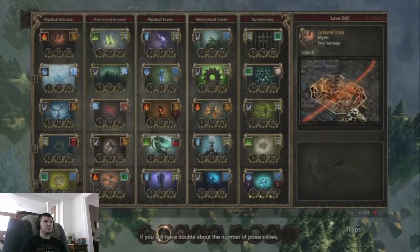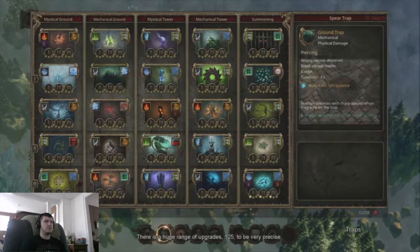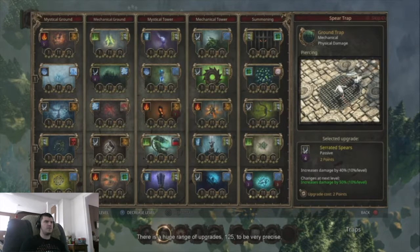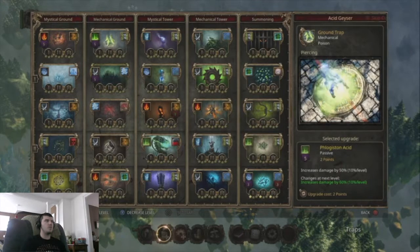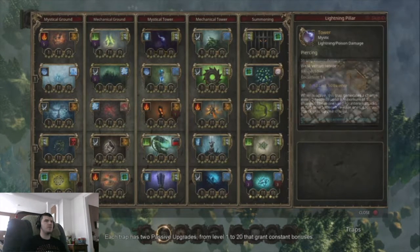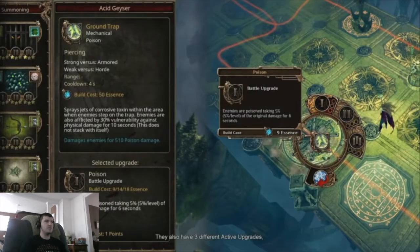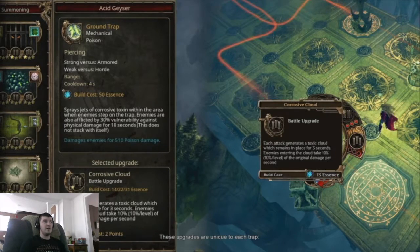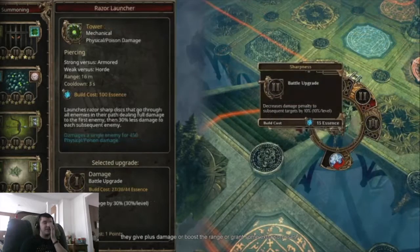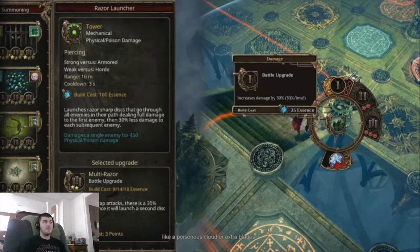If you still have doubts about the number of possibilities, don't worry. There's a huge range of upgrades — 125 to be very precise — so you can freely experiment with different tactics. Each trap has two passive upgrades from level 1 to 20 that grant constant bonuses. They also have three different active upgrades, which also have three levels. These really explain all the traps — damage, boost the range, or grant some extra surprises like a poisonous cloud or extra blades. And that's just scraping the surface.